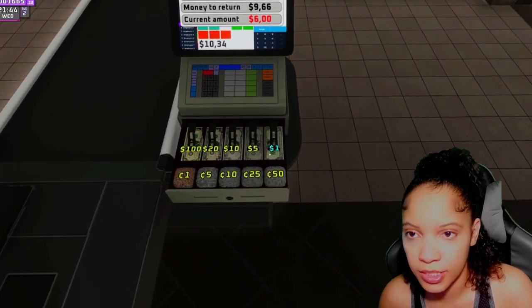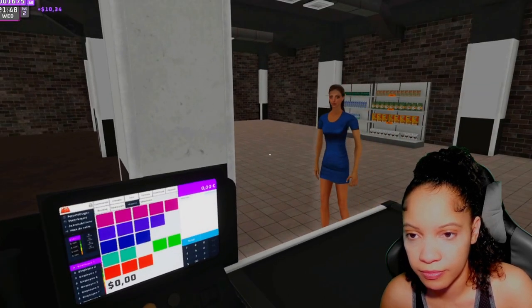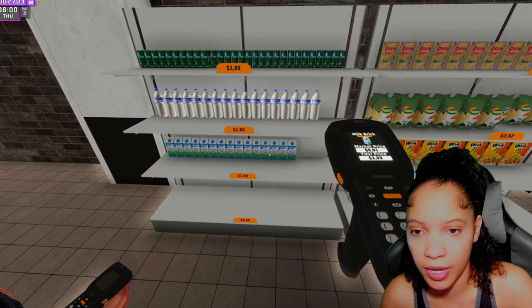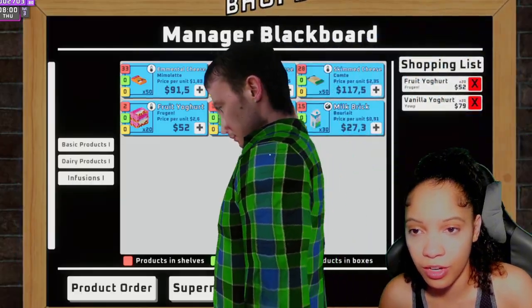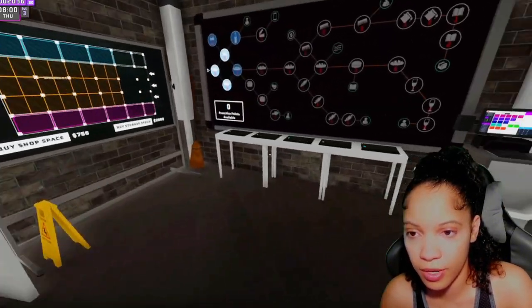Nine dollars and 66 cents change — have a good day! So there's my friend b-hop. As you can see, this is Supermarket Together — the multiplayer version of Supermarket Simulator. He has his scanner as well and he's doing his prices. Now we got yogurt — he's standing right in front of the screen.